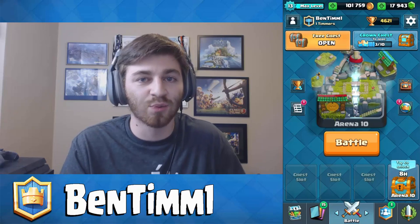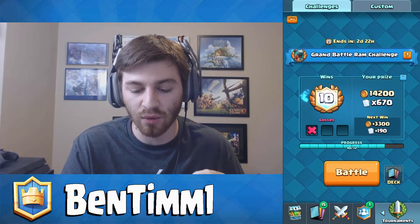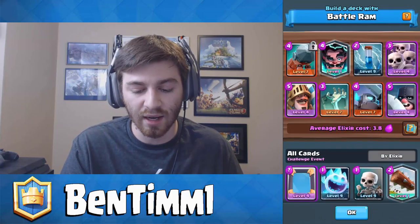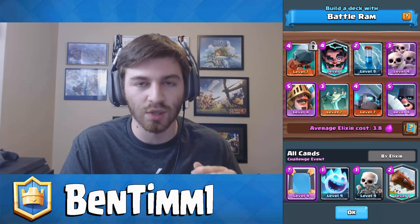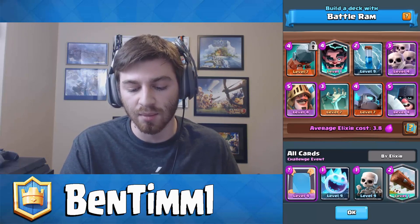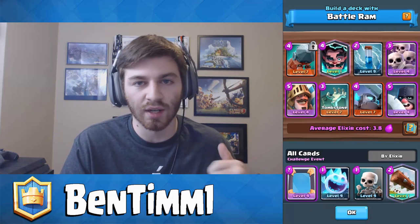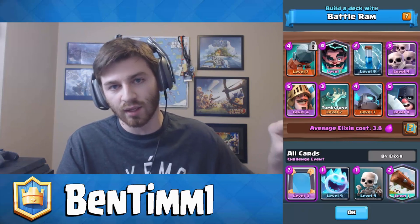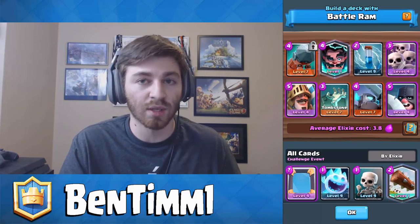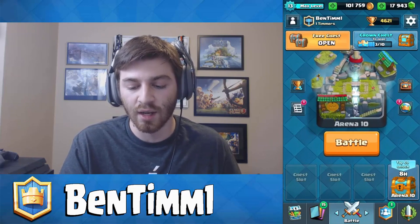What is going on guys, this is Ben here. It is really late in the morning and we are trying to get 12 wins with the Battle Ram challenge — the Grand Battle Ram Challenge. We have 10 wins right now, one loss. The deck I'm using is the Battle Ram, the Electro Wizard, Zap, Skeleton Army, the Prince, the Tombstone — because it's very good against Giants — Mini Pekka for Giants, and the Executioner because Executioner is an amazing card.